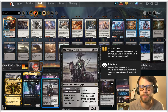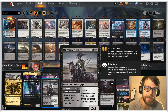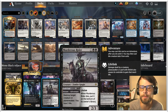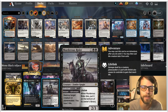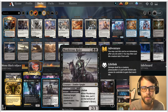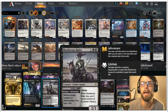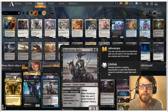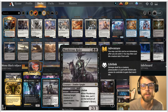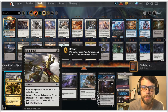We have Murderous Rider as our general removal package. It hits creatures and Planeswalkers, which is really flexible, but it also gains us a little bit of life that we could use — especially against Mono Red or Mono White where we'll be taking a lot of damage in the early turns if we don't have Fatal Push or Inquisition. Being able to gain life back while playing a decent 2/3 threat on three is pretty good. In the early stages we have Fatal Push and Inquisition.